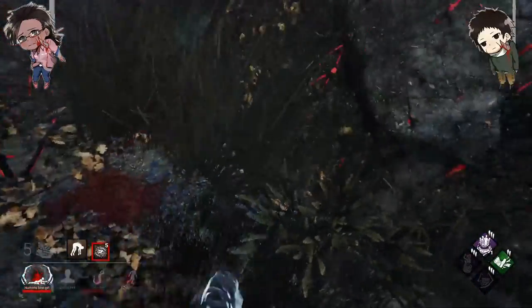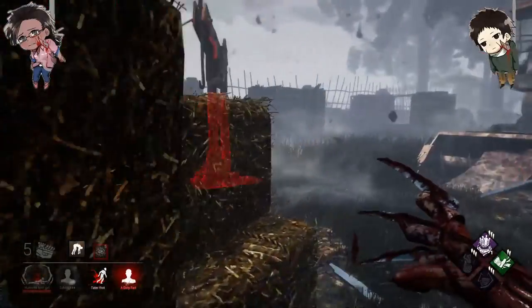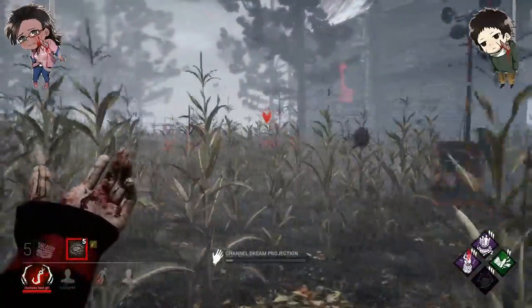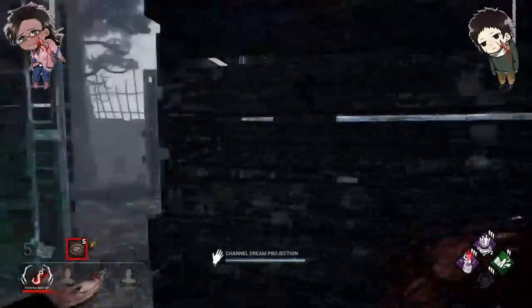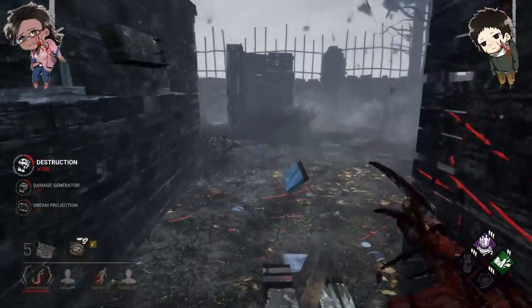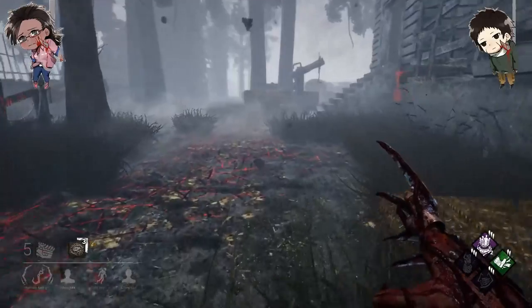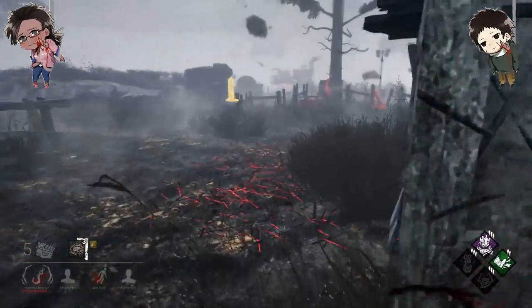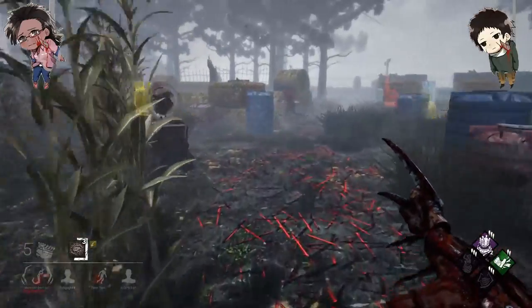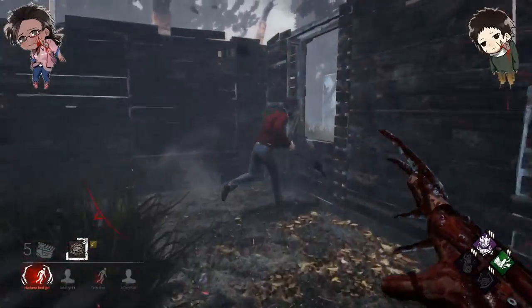Alright, here we go — we've got two people hooked, which is a very, very pleasant start. Well, now one, but still. Our ruin is gone, which is depressing, but that's okay. Got somebody on this gen so we're going to go ahead and pop it. I already threw the pallet down because they were scared I guess. Put the dream pallet here. By the way, you place dream pallets just by using right-click — that's all you've got to do, face the area where the dream pallets can be set and just click M2.